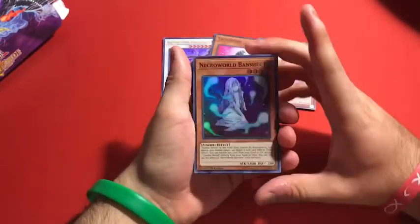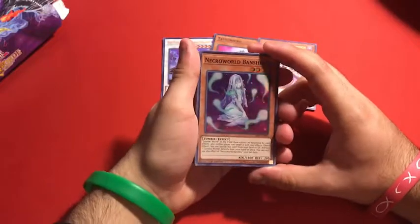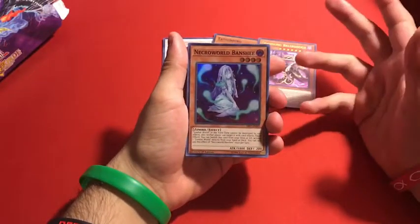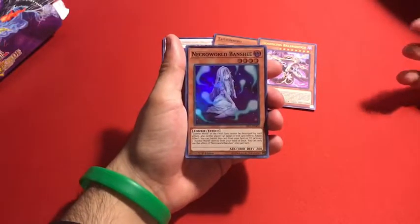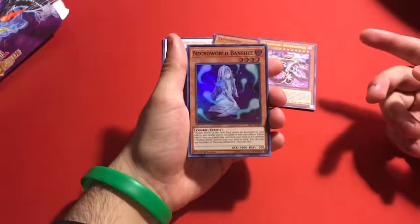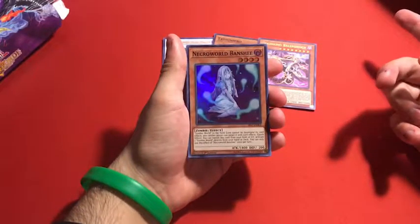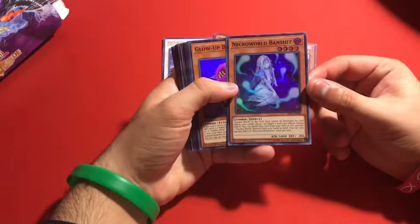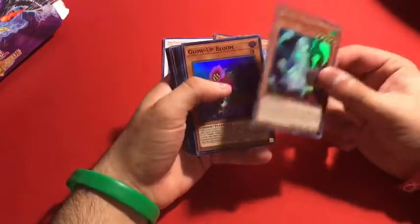This is actually pretty cute — Necroworld Banshee. I actually like the artwork. I think this is the searcher for the Zombie World field card. Yeah, Zombie World on the field cannot be destroyed by a card effect — it also protects it. And you can banish this card — it's a Quick Effect — you can banish this card and add a Zombie World directly from your deck to your hand. Pretty cool.